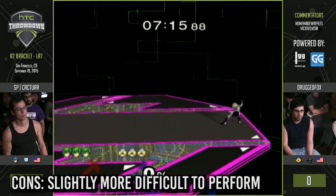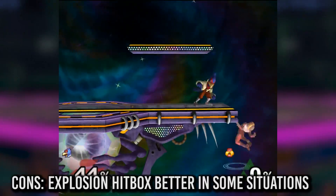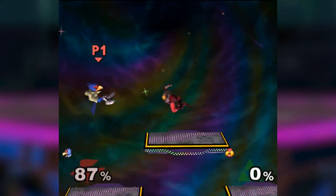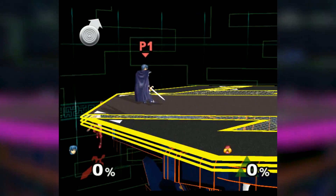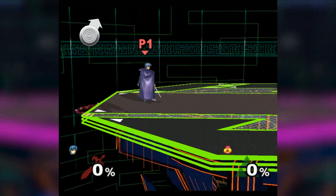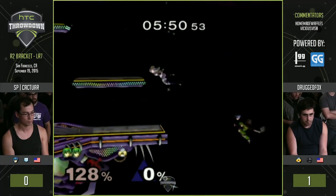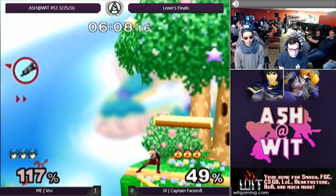The cons of the Sammy stall are that it's slightly more difficult to execute, and that the explosion hitbox can be better if the opponent isn't trying to recover. A couple tips for this: sometimes it's easier to ride up the wall to get the Sammy stall by angling your control stick slightly towards the wall. Although fast falling makes the Sammy stall a bit more precise to execute, it's well worth the practice. I would recommend trying to get a rhythm down rather than visually reacting to the correct spacing.